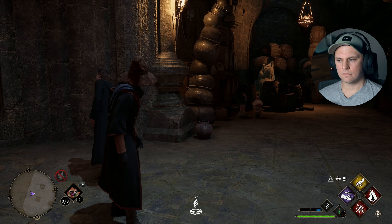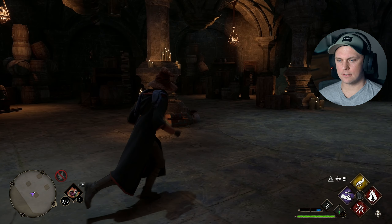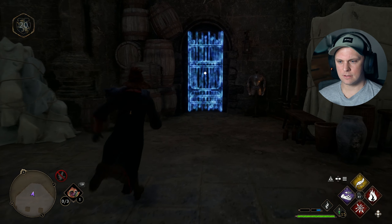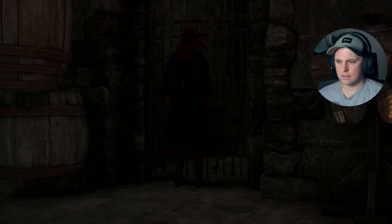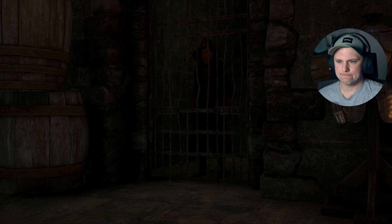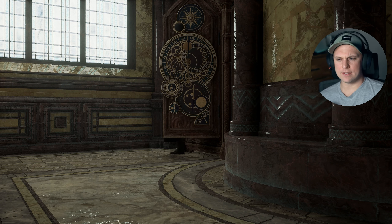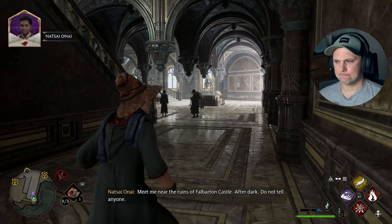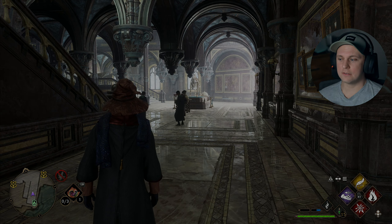So that's it then — In the Shadow of the Estate is complete. How do I get out of this place again? This is going to take me back into Hogwarts Castle anyway. I think this was the last main mission we had available, so I wonder what that's going to unlock now. 'Meet me near the ruins of Falbaten Castle. After dark. Do not tell anyone.' Okay!